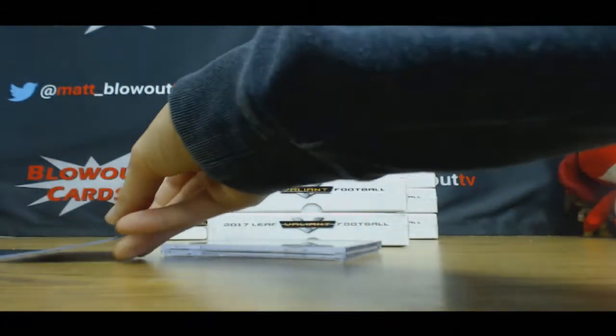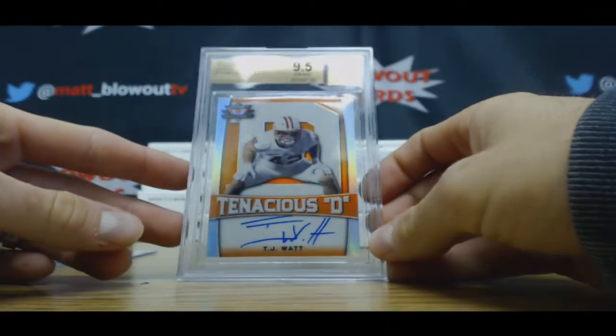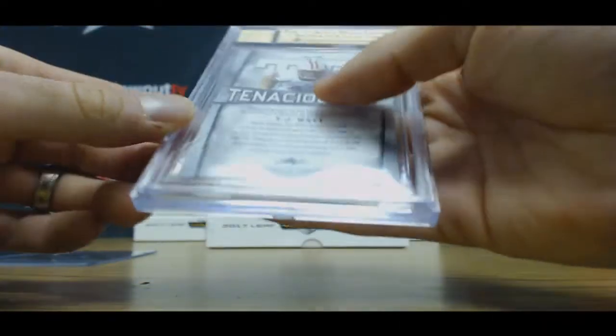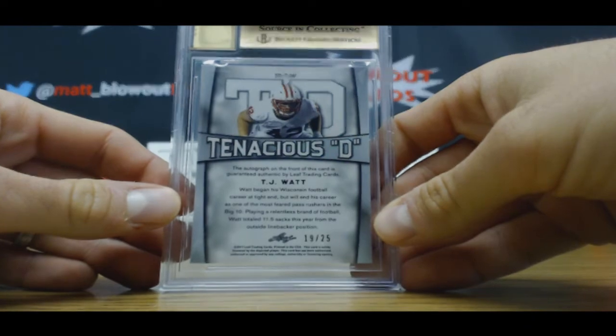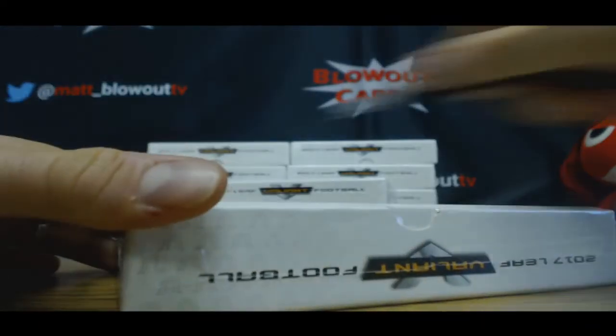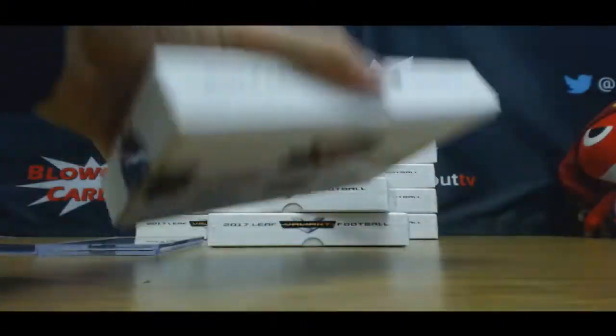Deontay Foreman. And our graded hit in box one is TJ Watt — 9, 5, 10. Orange. Tenacious D, and that is 19 of 25. That's box one — twenty-nine bucks. Cheepy cheap.